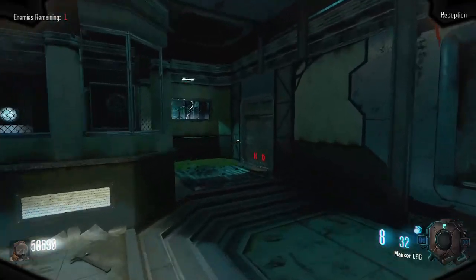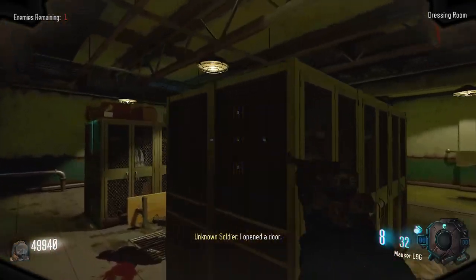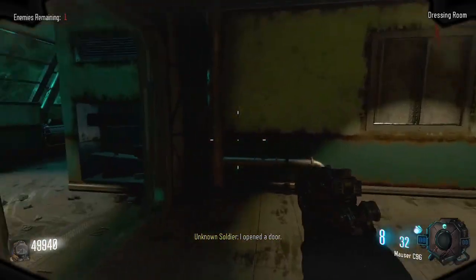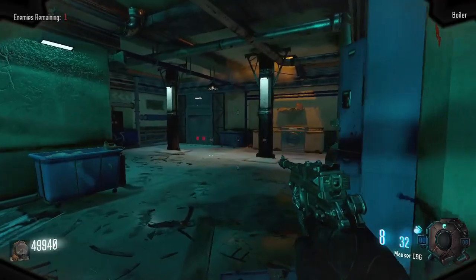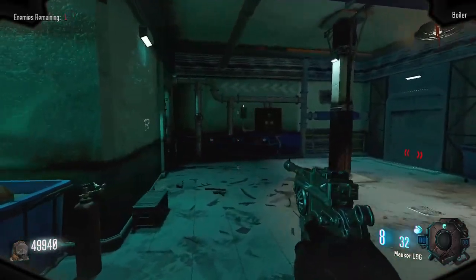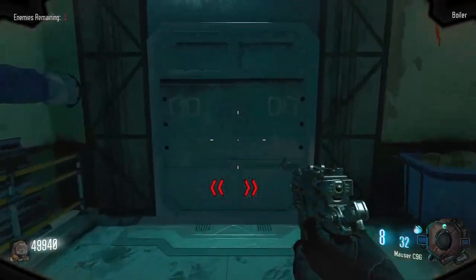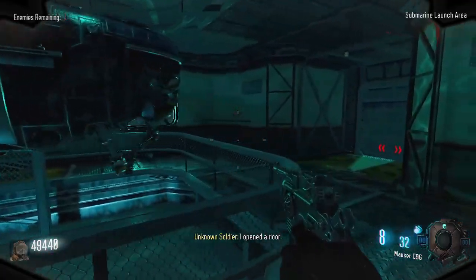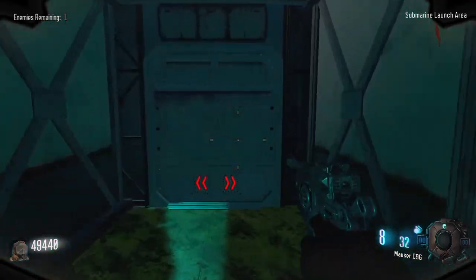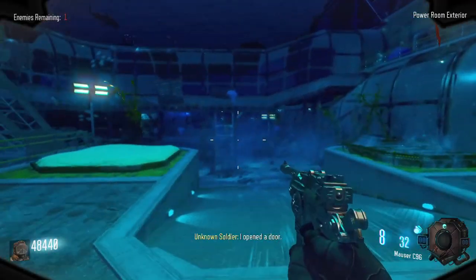Making our way to the right, we open this door for 750 points and this is the locker and boiler room combined. Right here is the PM63 wall buy. A door here for 500 points will take us to this small room with a submarine in it. Through this door that costs 1000 points will take us back out to the ocean part of the map.